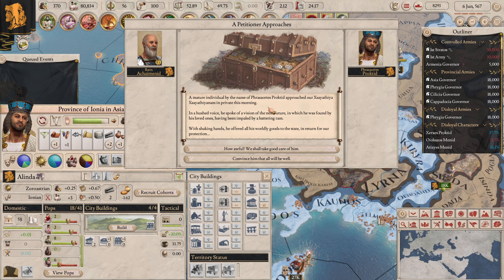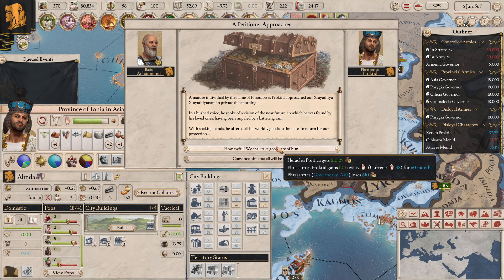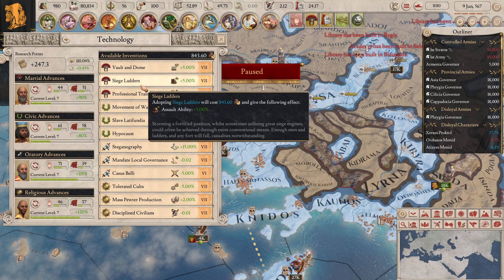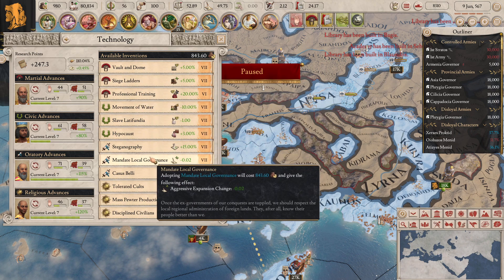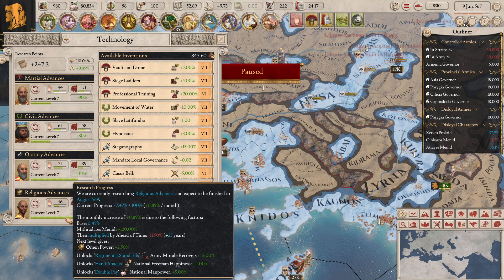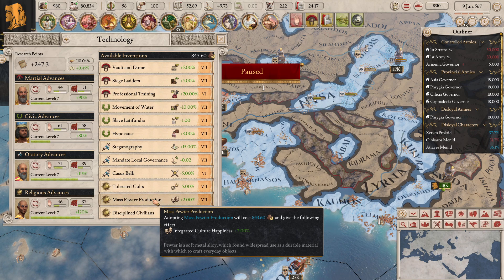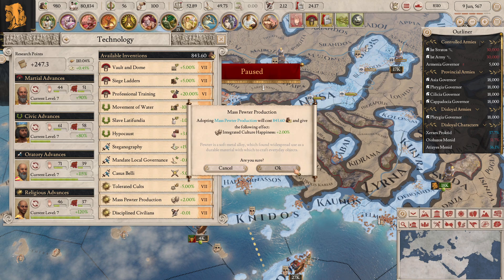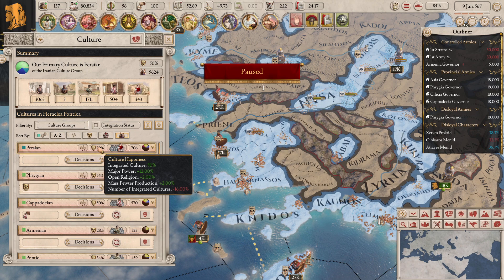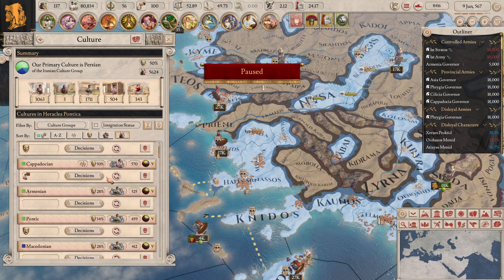A petitioner approaches: a mature individual named Fasorotis Procted approached our king in private. In a hushed voice he spoke of a vision in which he was found by his loved ones having been impelled by a battering ram. I'm going to go for the gold here. I might get some tech. Citizen output would be nice, aggressive expansion change, integrated culture happiness as well. I'm going to go for the integrated culture happiness just because we have a lot of cultures that are integrated.